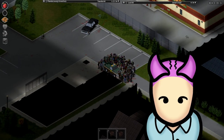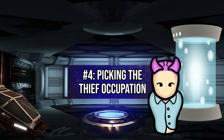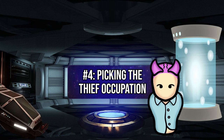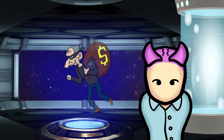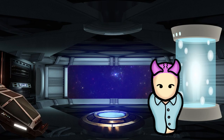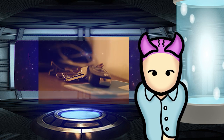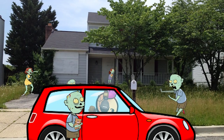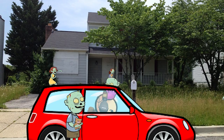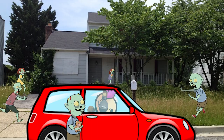Of course, actually finding a car, the keys for it, and gas is the hard part. Thievery is a crime, but is it really wrong when there's nobody else left alive? Picking Thief from the character creation screen is pretty handy if you're aiming to get a car early on. Most cars have their keys lying close by or inside nearby houses. Unfortunately, some don't have keys, which is where the thief occupation comes in. It starts you off with the ability to hotwire cars, which normally requires a certain level of mechanical and electrical skill to learn. Just smash open one of the windows, climb into the driver's seat, and start hotwiring.